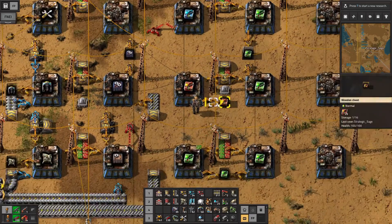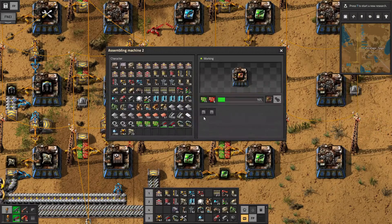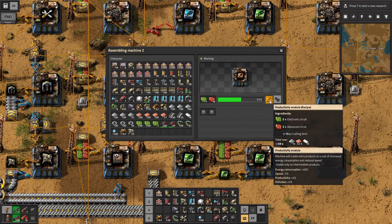The three module types available are the red productivity, the blue speed, and the green efficiency — we'll be covering them in that order. Most of the machines we're currently using can accept two or three modules at this stage of the game. Looking at the assembly machine 2, these slots here are for modules, though notice they're only allowing speed and efficiency. Productivity is probably the most popular module to use — it's the most complicated and the most powerful one.